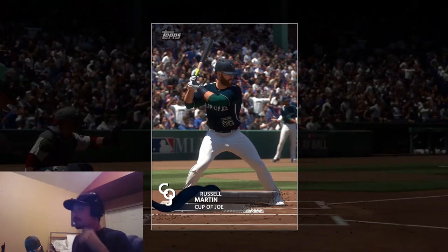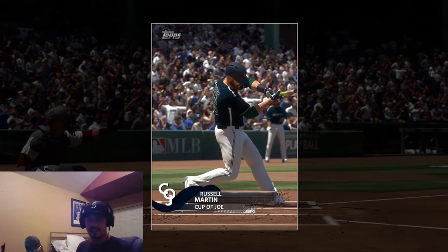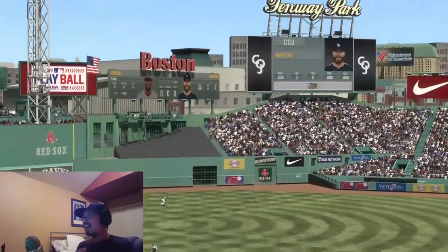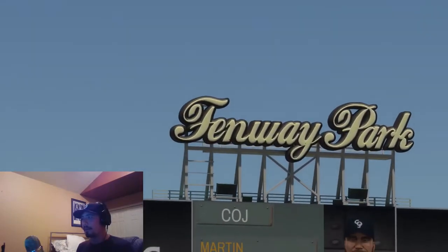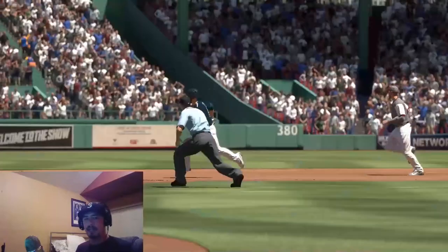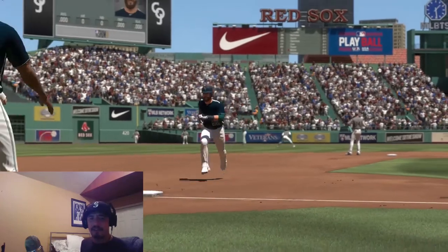A one-nothing victory — probably one of the worst hitters in our lineup, this Russell Martin Live Series card, gets a triple and then eventually scores. It wasn't a sacrifice fly — it was the part where my opponent got screwed over by a bad animation. I feel sorry for him that his BR run possibly just got ended on that really bad animation. But guys, that is it for this video!